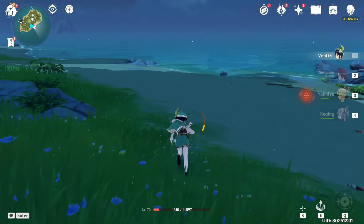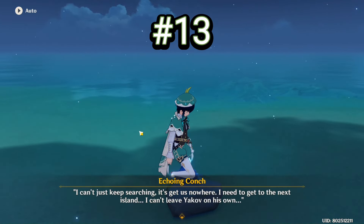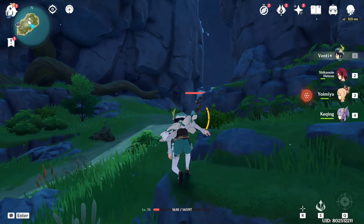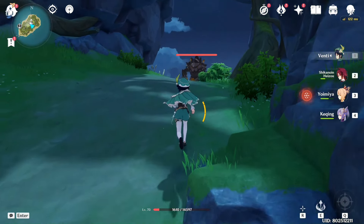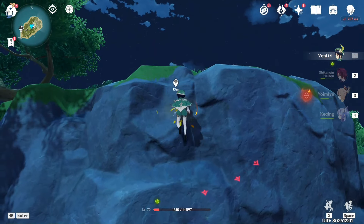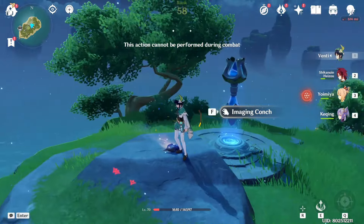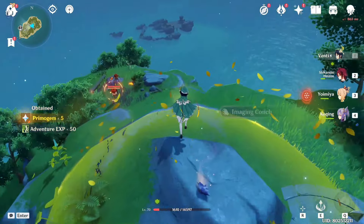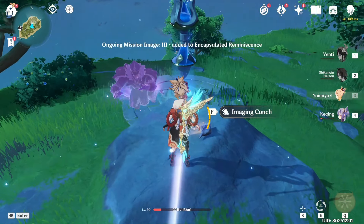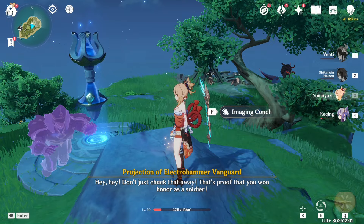For the 14th and final conch, you have to climb up the huge mountains on Pudding Isle. Once you're up there, you'll find the conch right next to the teleport waypoint. After clearing some enemies, that's number 14 and we're done! I hope this helped you find the conches more easily.